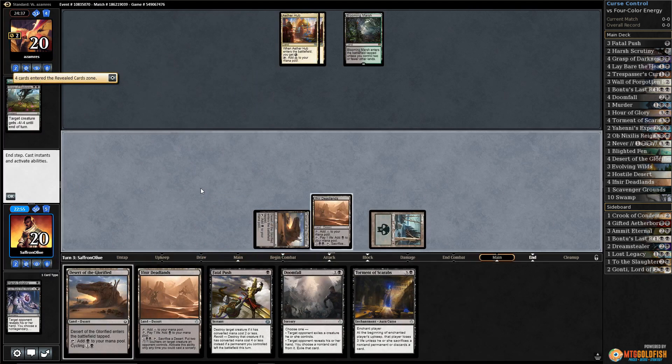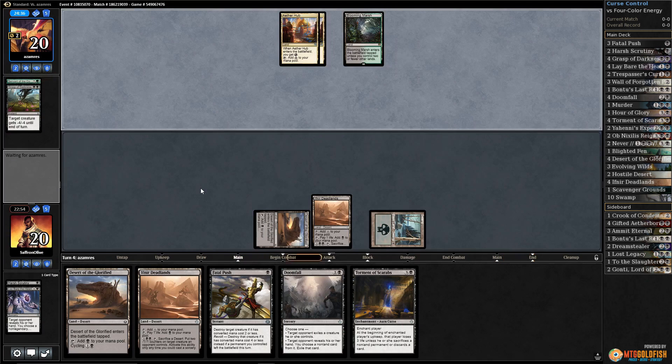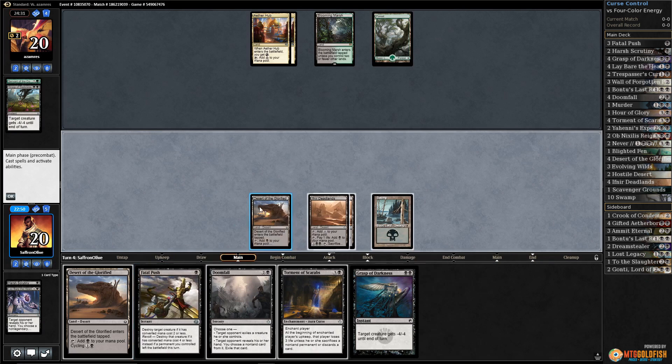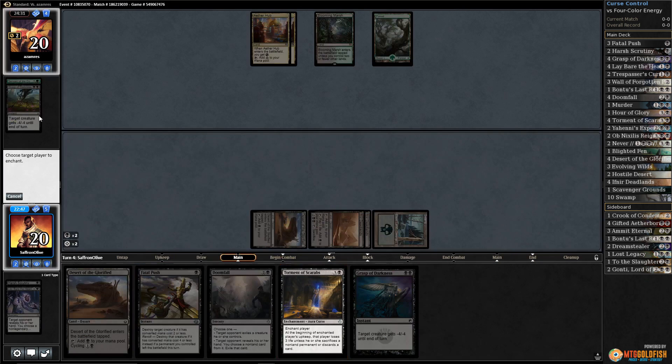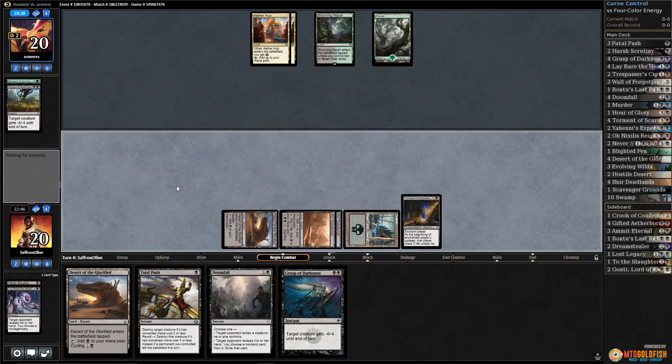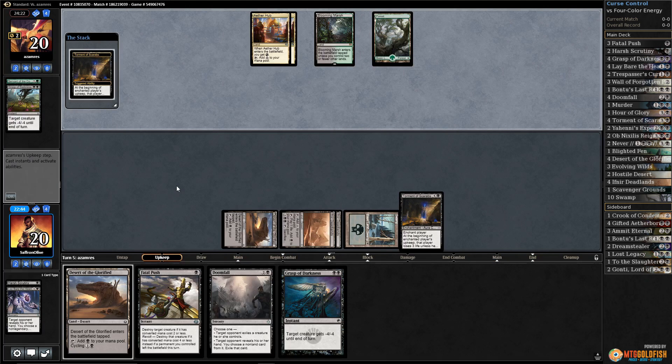We get down Torment of Scarabs next turn with two removal spells and a Doomfall that can answer essentially anything. There's a Grasp as well. We have creatures super covered. Curse number one - Torment of Scarabs! Pass the turn, start the long slow process. Our opponent is probably just going to start discarding Grasps - seems like the most reasonable thing to do.